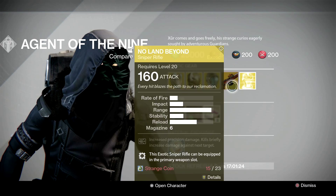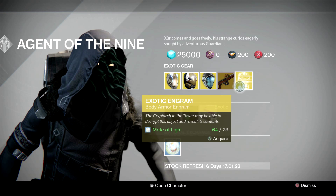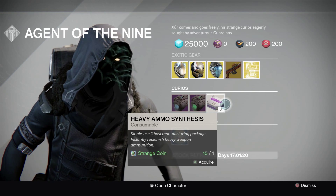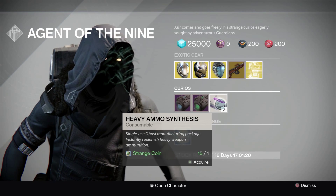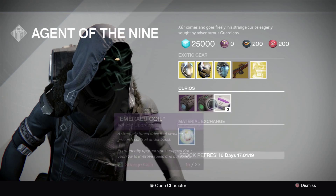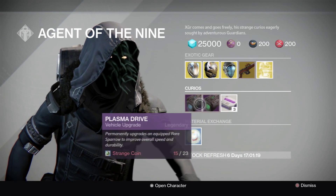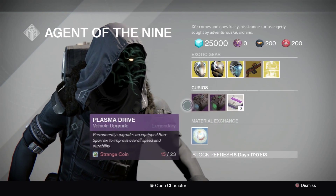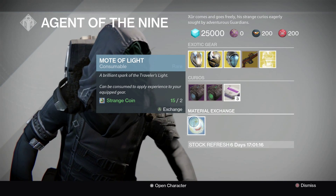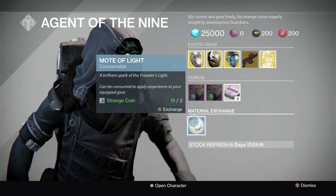If not, just skip it. The exotic engram of the week is the chest. As of this week, Xur is selling 3 heavy ammo packs for 1 strange coin instead of 5 heavy ammo packs for 1 strange coin. He is also selling the Emerald Coil and Plasma Drive to upgrade your rare quality sparrows to legendary ones, and he also sells 1 Mote of Light for 2 strange coins.